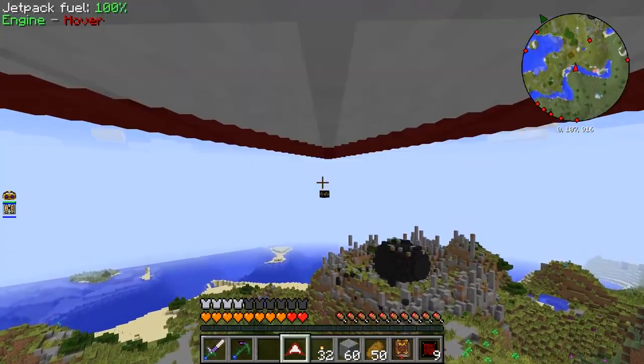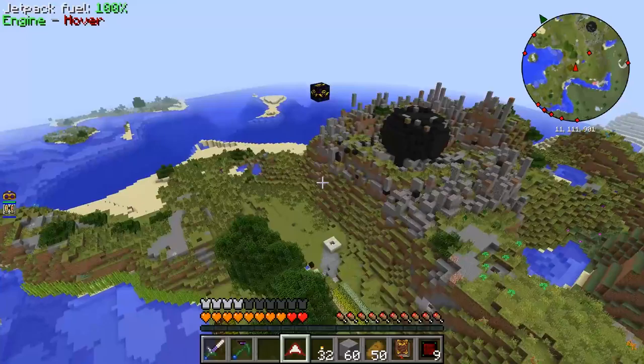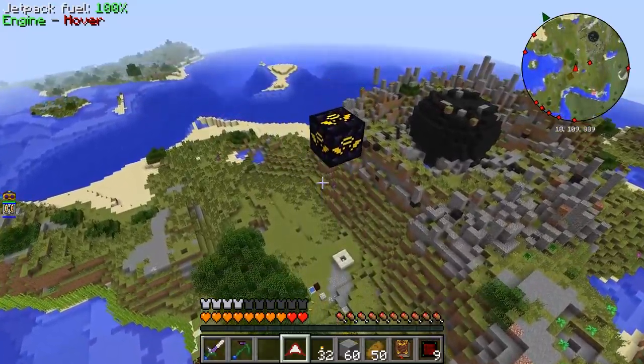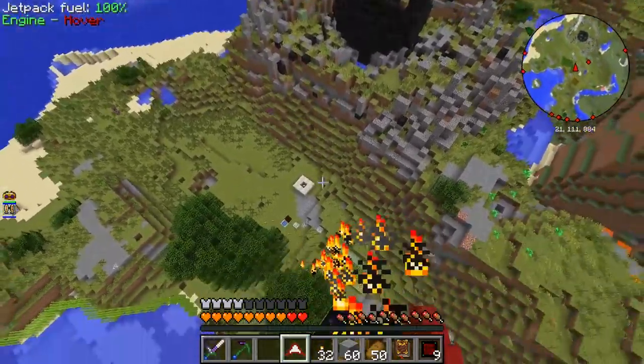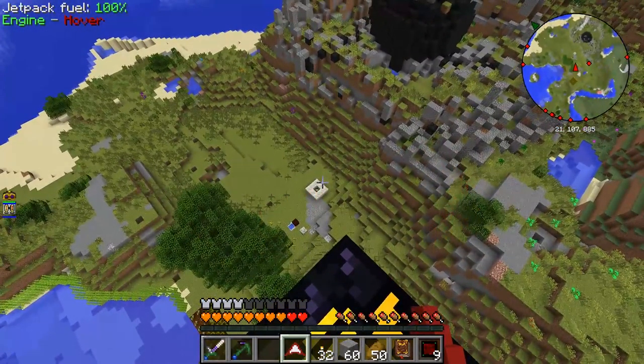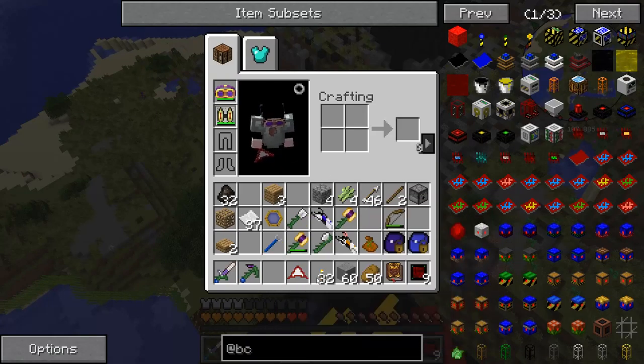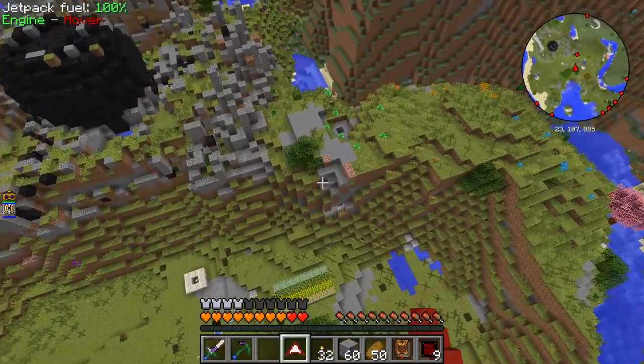By the way, I should probably explain this angel block that's just kind of floating here. A while ago, when I was trying to recharge my hammer, I placed this here and just kind of sat here out of range of all mobs and went idle all night. By the way, my hammer is almost completely repaired — yay!